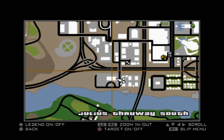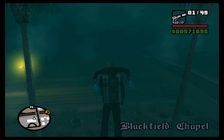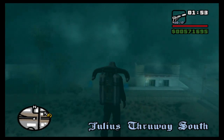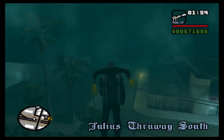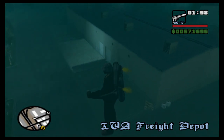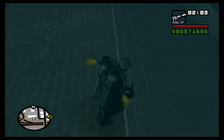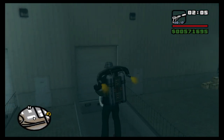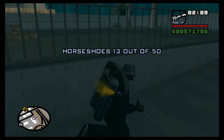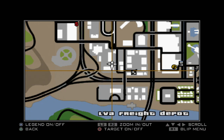Now we want to go north to a warehouse — it's right here. In this warehouse there are some little entrances for trucks to pull into, and that's where you'll find your next horseshoe. It's easier to just run and get it. That's horseshoe 13 of 50 — they're all pretty close together.